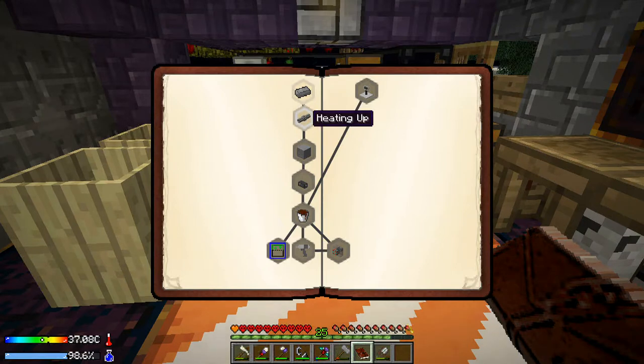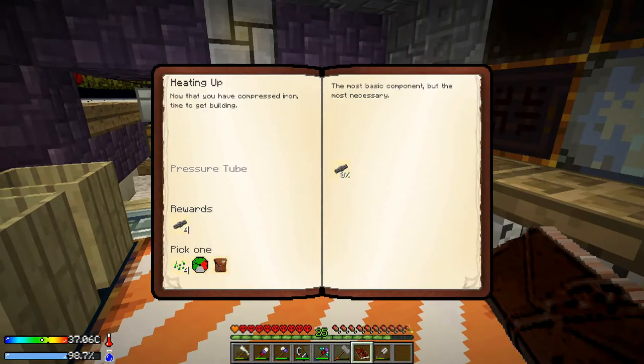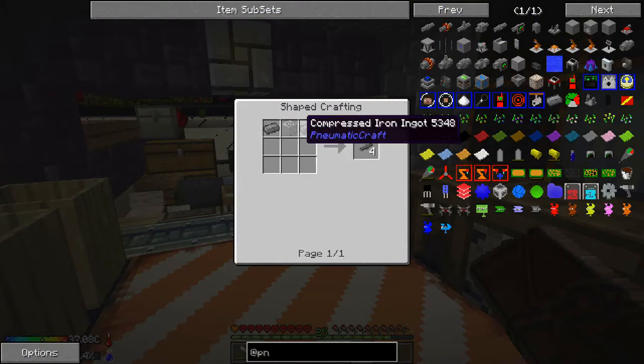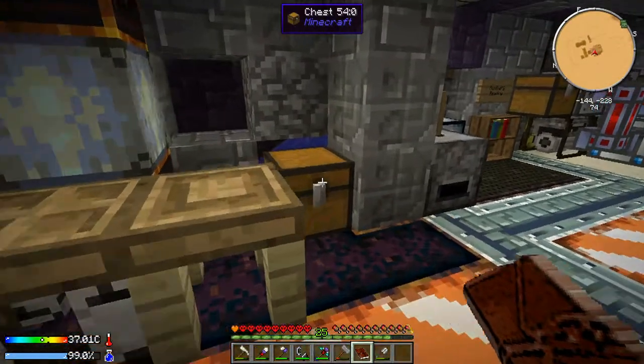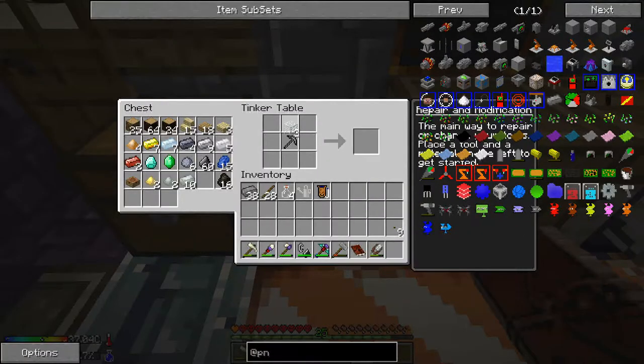Let's take a look at this next quest we have: 'Heating Up.' Now that you have compressed iron, time to get building. We need the pressure tube — the most basic component but the most necessary. To make one pressure tube we need two compressed iron and a piece of glass, and that's going to make four pressure tubes. So there we go, there is our pressure tube.